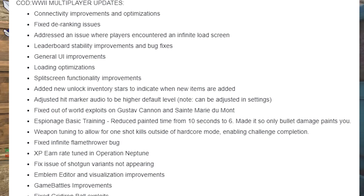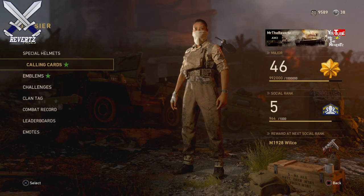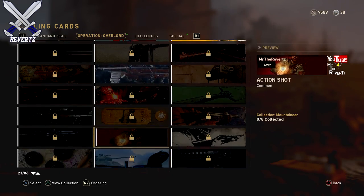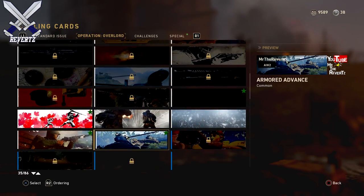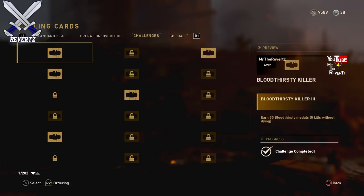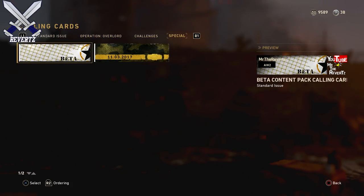They also did some improvements with split screen. They added a new unlock inventory star to indicate when new items are added, which is very good to have, because a lot of times in this game when you got a new item you wouldn't be able to find it on your menu — you couldn't really tell what's new versus old. Now there are stars that will tell you when you have a new item, so that's pretty cool.